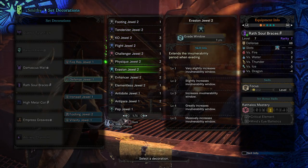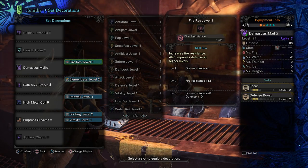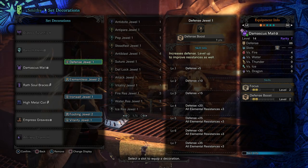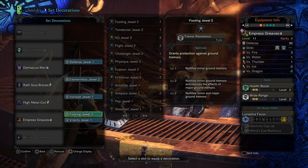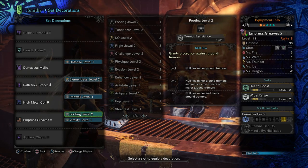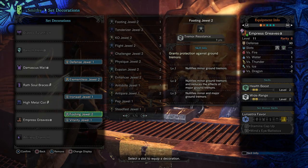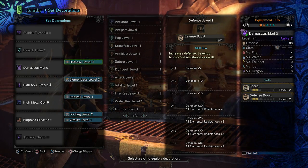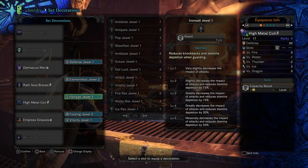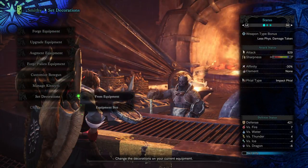The only thing that sucks about this weapon is there are no decoration slots, and I was already a little low on decoration slots — now I only have five, not much to work with. I definitely need the elementless jewel. Let's put a defense jewel in for fire resistance. Iron Wall I want to keep. Footing jewel I guess is useful but I don't have two anymore so I can only nullify minor ground tremors. I'm also probably going to make a new helmet with some decoration slots because I desperately need some more. But anyways, this looks good for now.